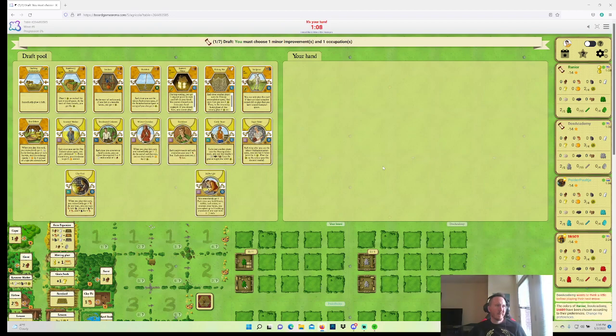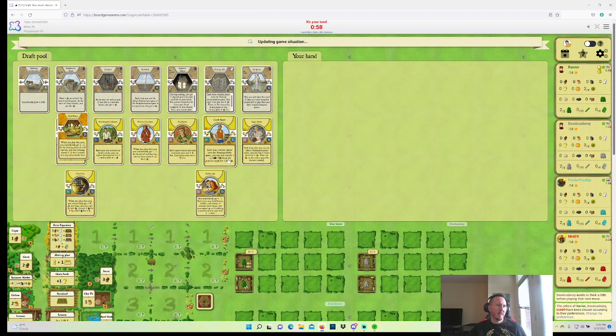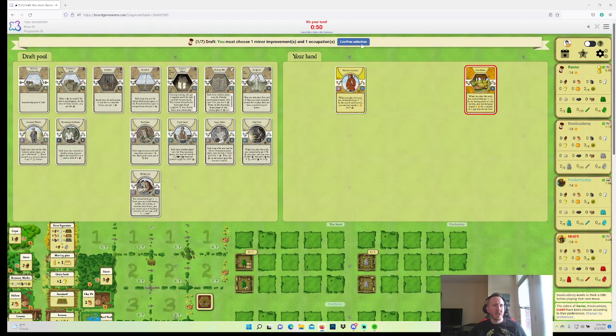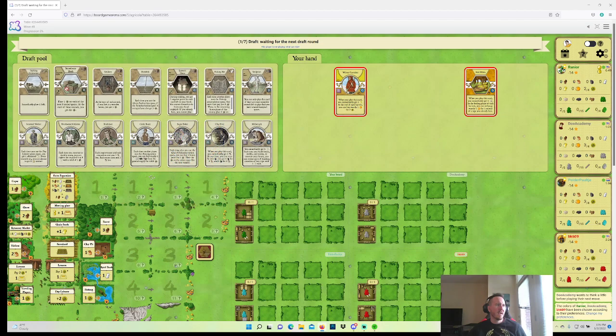Winter Caretaker is good. I like Feed Pellets quite a bit. I think I'm taking Feed Pellets, and Winter Caretaker is the most flexibly good card here. I would expect Lantern House to get taken, and then on the wheel I'm hoping for something like Strawberry Patch or Shifting Cultivation. I get back Seasonal, Brushwood, Bricklayer, or Clayfirer, which is okay.